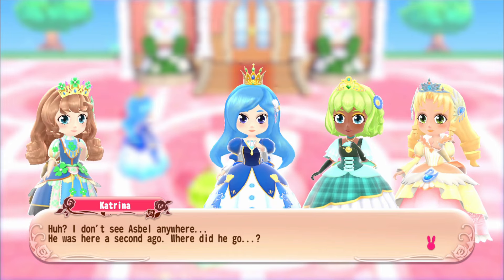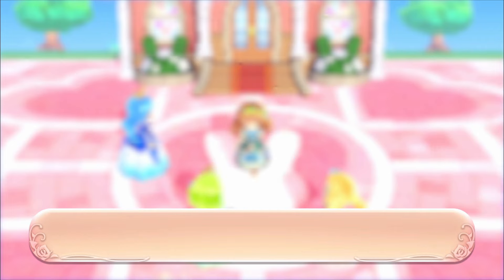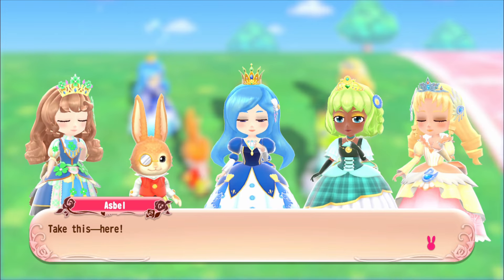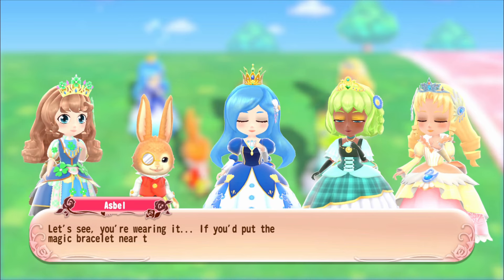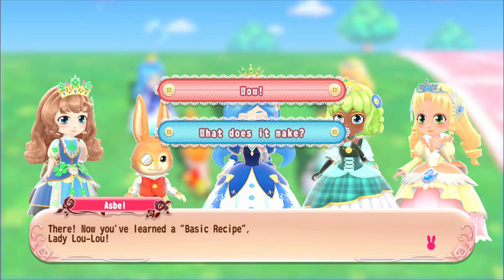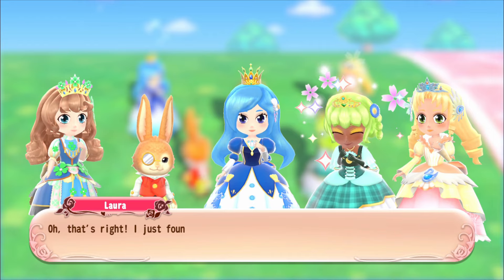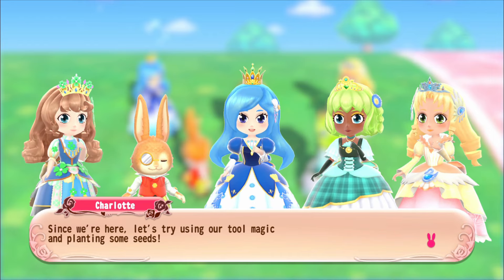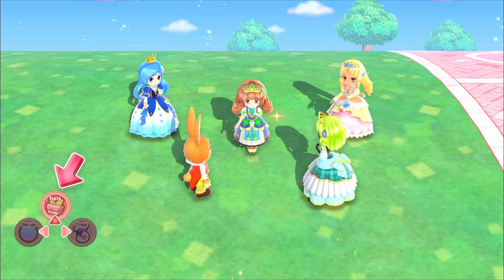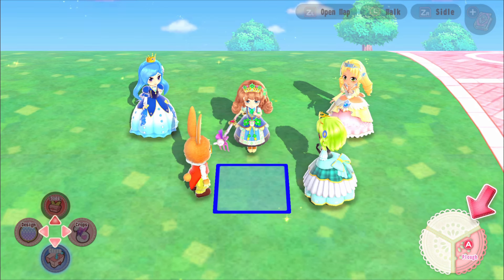Asbel found a basic recipe. The animal crossing vibes are strong with this one. By putting the magic bracelet near the recipe, Lady Lulu learns it. It makes easy-to-use tools like a hoe. Since we also found a wheat seed, we should try using tool magic to plant some seeds. We till the soil to make a field, then use the cute hoe on it.